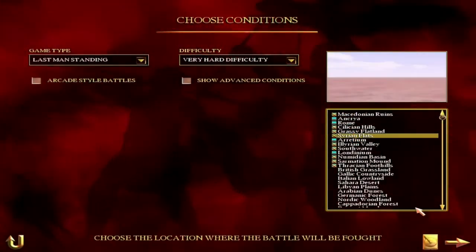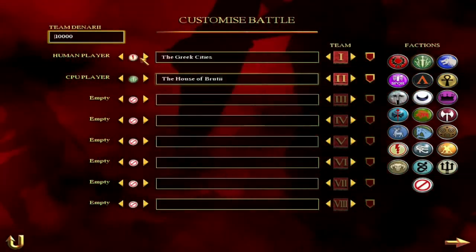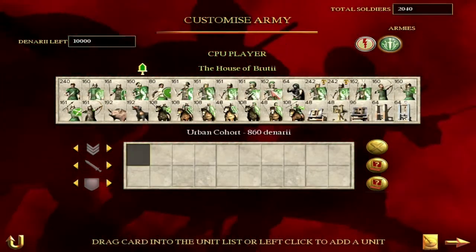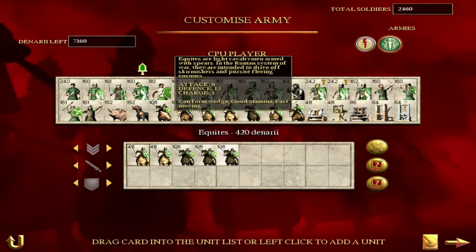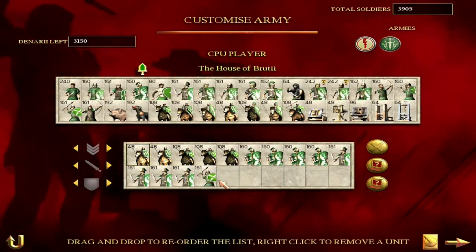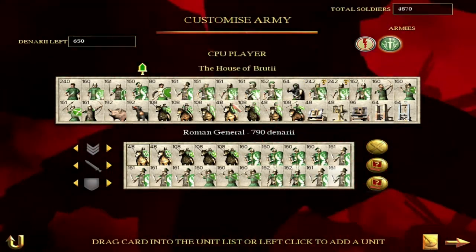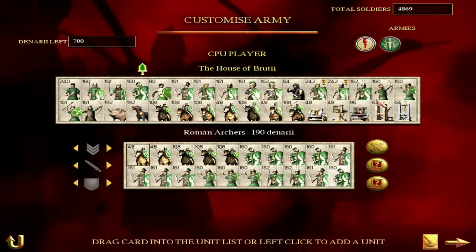Alright, let's do the first battle — pre-Marian army, custom battle, very hard difficulty, Syrian flats — grassy flatland, pretty much the same. Greeks versus the Brutii. Let's give them a nice pre-Marian army. Our general and Greek cavalry — easy, couldn't be easier. Their army: two Roman generals, some equites, four velites, three velite units, two triarii, one principes, and one hastati. Usually they have a good mix, and I think this is a pretty decent pre-Marian army composition.